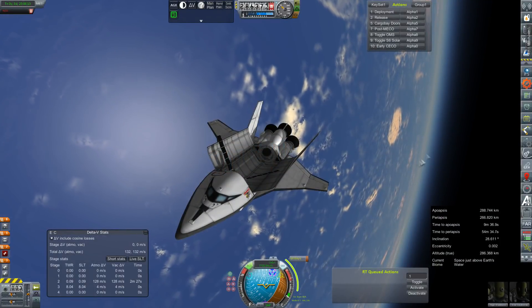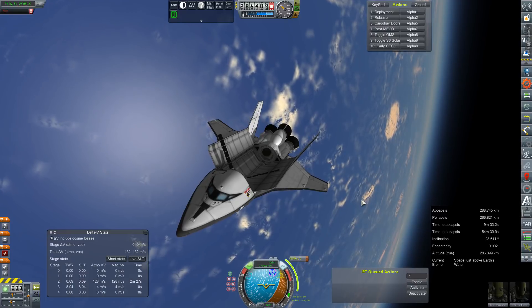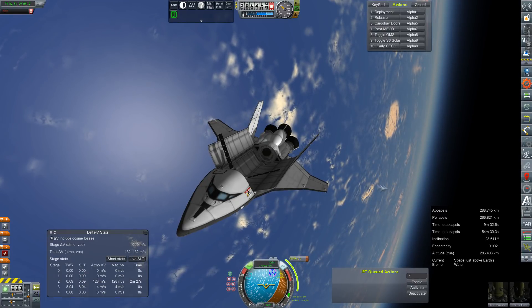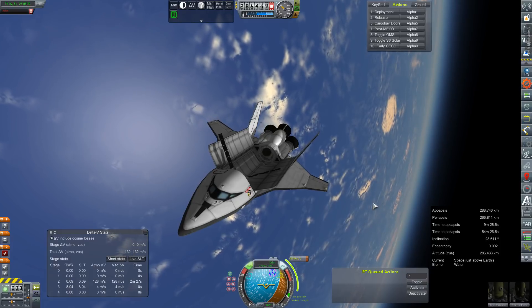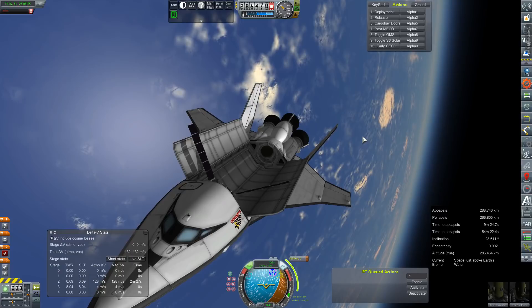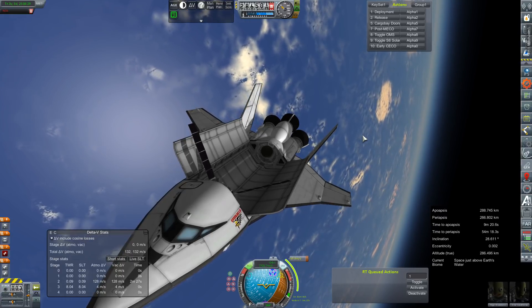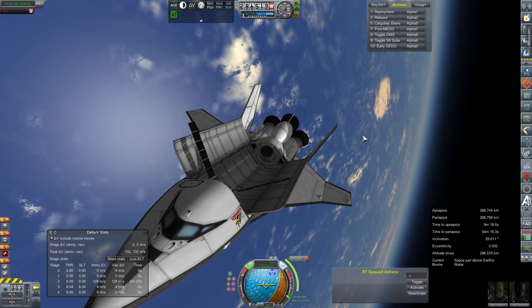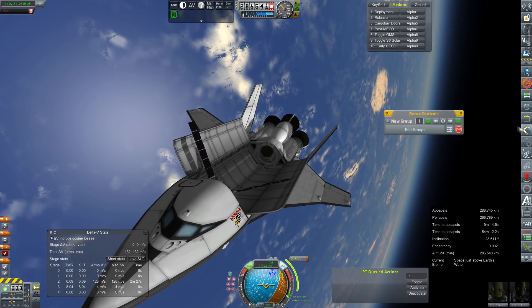Hey everybody, and welcome back to Kerbal Space Program RP-Zero. We are rejoining the crew of the Cosmos 228-Venera Horizons mission, still in orbit about six minutes from their de-orbit burn. They've been here for a few days, almost a week. We have one more launch in our Venus window still waiting to go up — we just need a pad refurbished enough to do it.